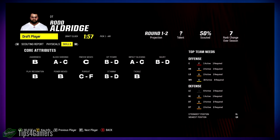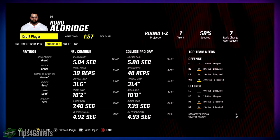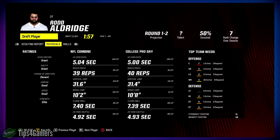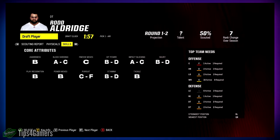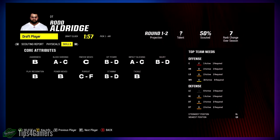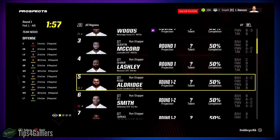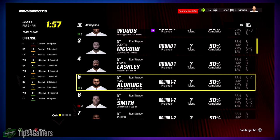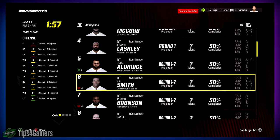Aldridge — I'd definitely go with him in the second round. Elite strength, good speed. Change of direction is decent, but I'm not prioritizing agility with a big D-tackle. That elite strength and good speed combination is what I'm looking for, not something like change of direction. Second round, no doubt.